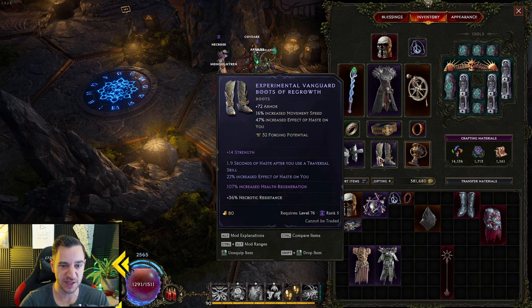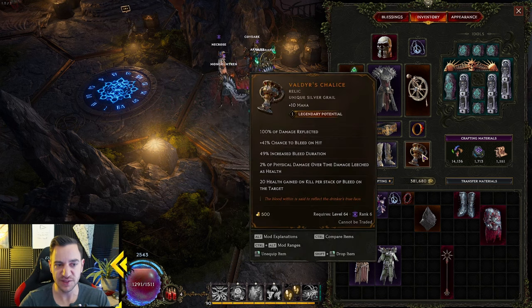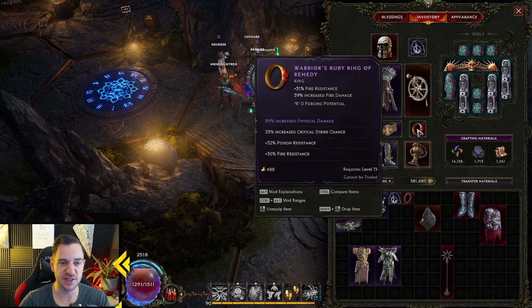This item has armor, movement speed, and effect of haste as its implicits. Another has 10 mana. Another has fire resistance and fire damage.